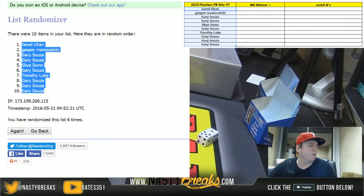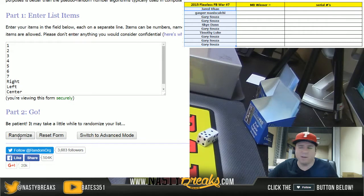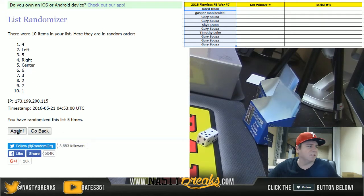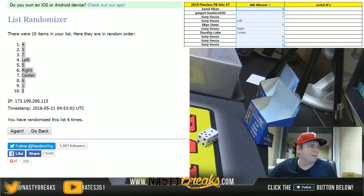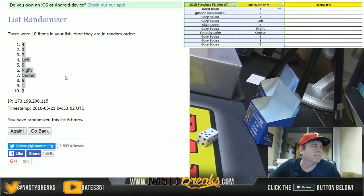Now we're going to random the numbers — cards one through seven, the seven cards that come out of the box, plus right, left, and center — six times. Results: Jared gets four, Gasper gets three, Gary gets seven, Gary gets left, Sky gets five, Gary gets right, Timothy Luke gets center, Gary gets six, one, and two.